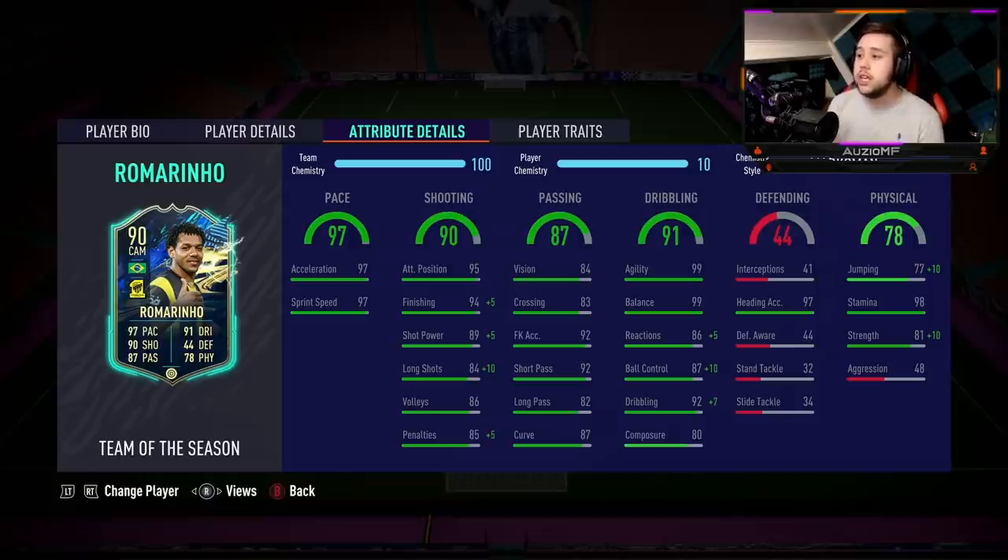His physicals: 87 jumping with 97 heading accuracy. This guy has pretty much got everything in his locker — the heading ability, the pace, the shooting, the passing, the dribbling, and even 91 strength as well. He's pretty much like the full package, apart from five-star skill moves or a five-star weak foot. He's also got 98 stamina, which is very nice. And 48 aggression — how does someone have 48 aggression but 81 strength? How's that even a thing?